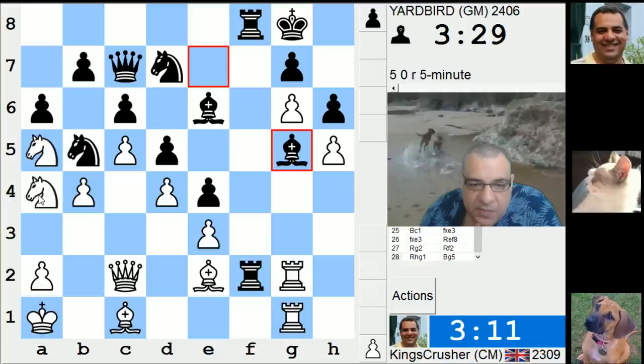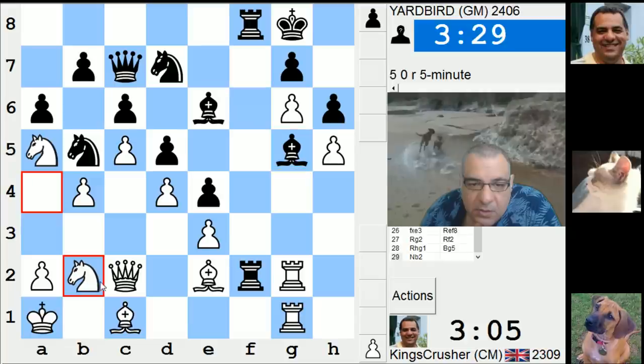Knight b2 maybe for knight d1, or a4. A4 — that's good, my king's there because knight a3 would have been check. This might need to be checked out at some point. A4, knight d1.